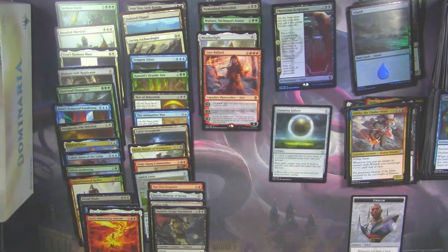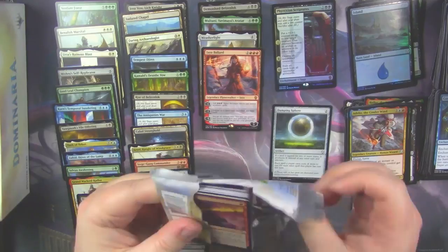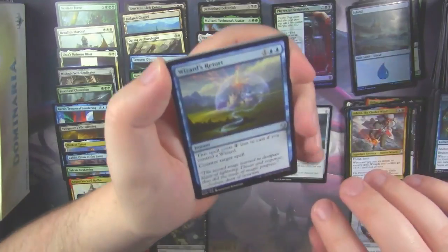A Teferi Emblem — there you go. Those are pretty rare from what I understand. There's also a Karn Emblem — I think I'm not crazy about that, I think there is a Karn Emblem, I just don't think I've seen one.